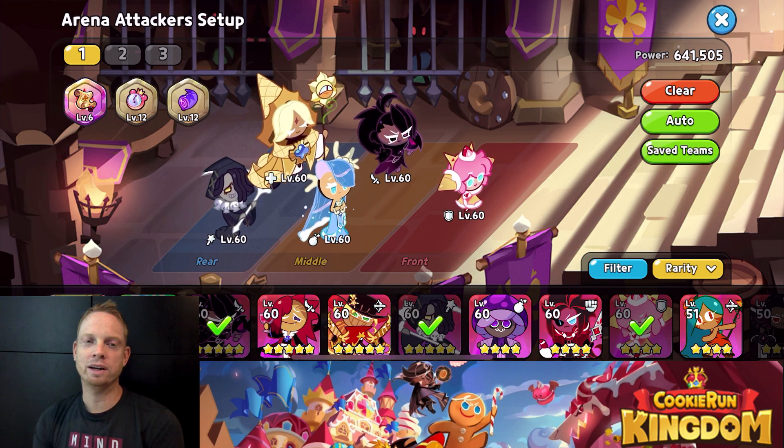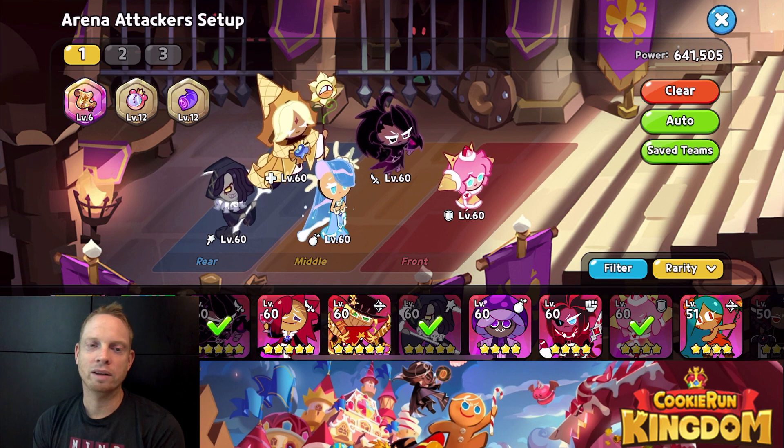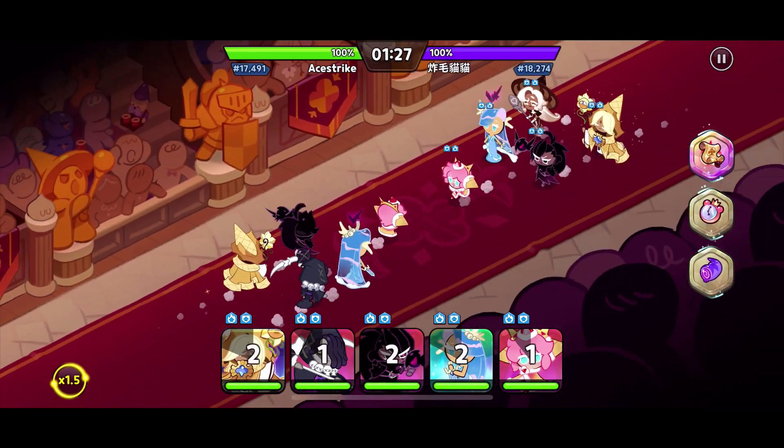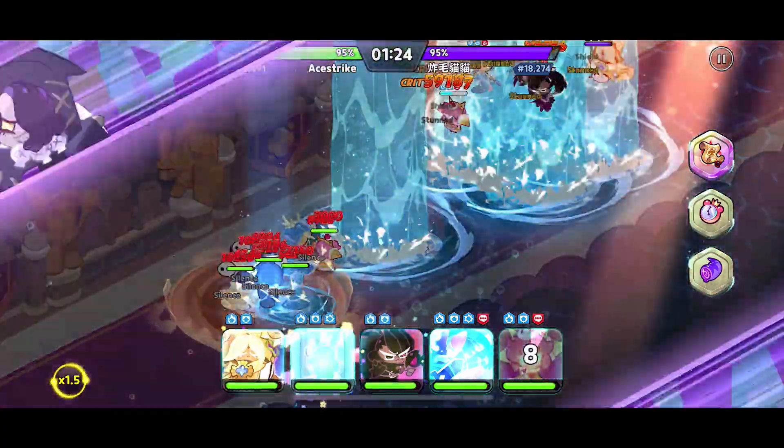Today I'm going to be talking about different Seafairy comps that I've tried out, what I've found works, what doesn't work. The first comp that I use is Seafairy, Strawberry Crate, Licorice, Gribanella Cookie, and Black Raisin.